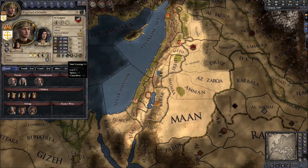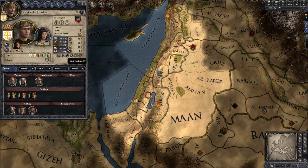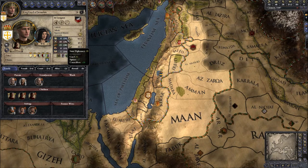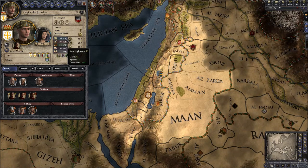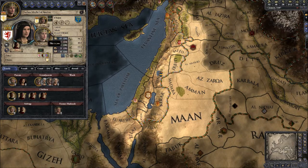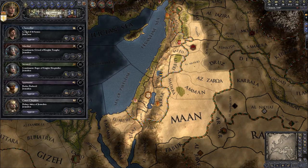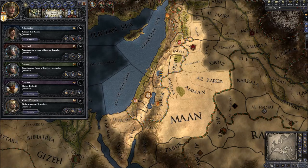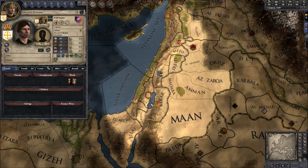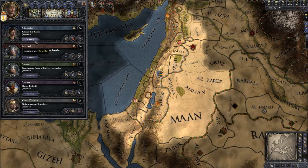Over here we've got our state stats. So you can see diplomacy there — spouse plus seven, counselors sixteen. My wife adds basically half of her skills to the state, and we've also got our counselors. These are all characters within the game. They all have their own unique stats, their own wants, combat modifiers — everything. It's very, very in-depth.